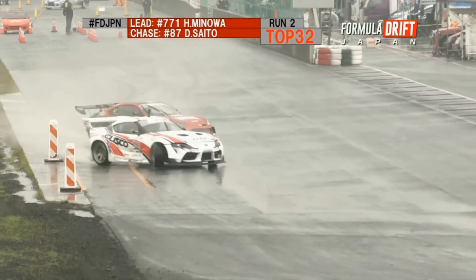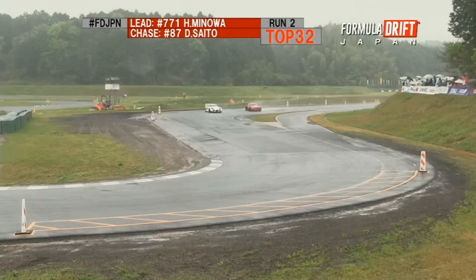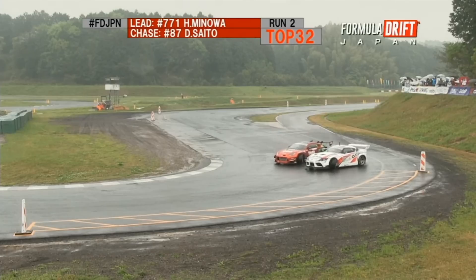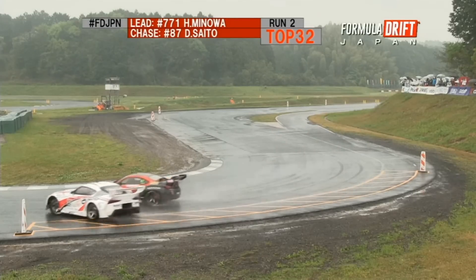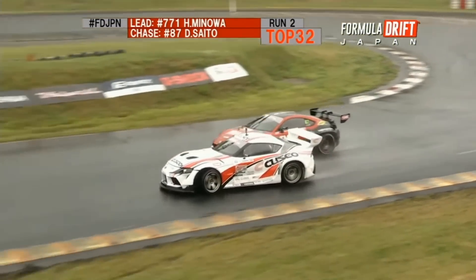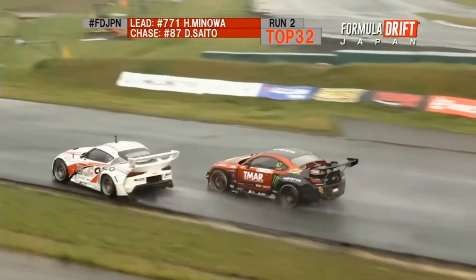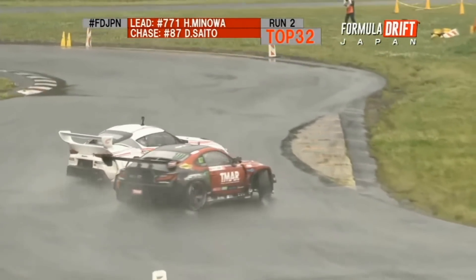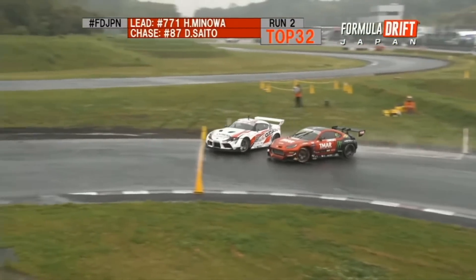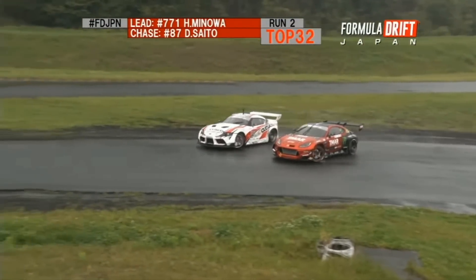Let's see what Daigo's gonna do here in the chase while Minoa is in the lead. Here he is coming into Outer Zone 1. It looks like Daigo's playing a little safer, diving in just a little bit, holding on and seeing what Minoa's gonna do here, transitioning over to Outer Zone 3. That dive right there by Daigo, coming in and around Outer Zone 3. And here they are ripping right in front of us. Saito right there on his fender, ripping back around to Outer Zone 4. Daigo definitely laying down the heat against Minoa.